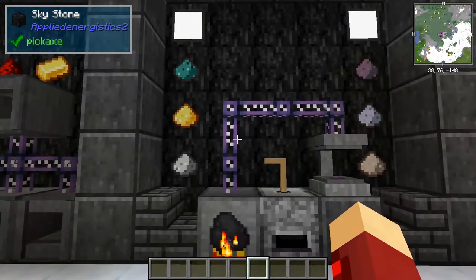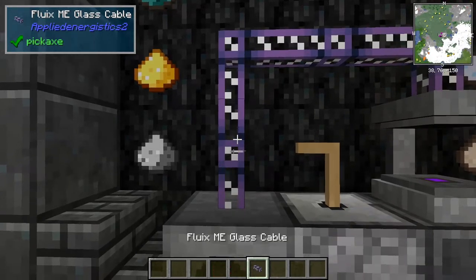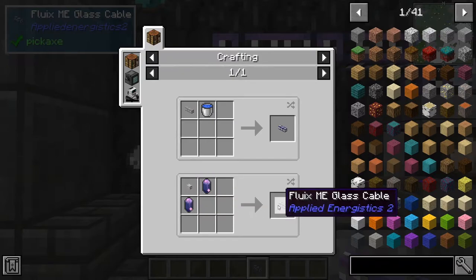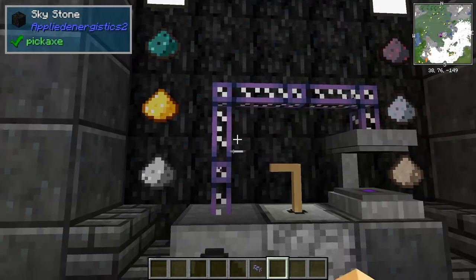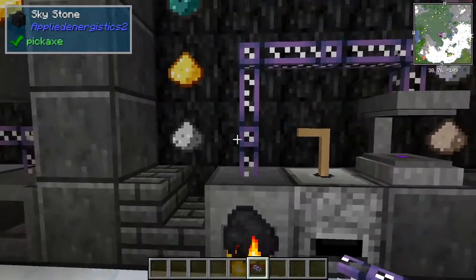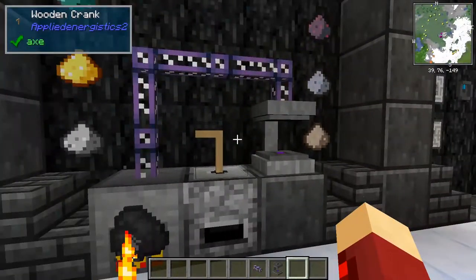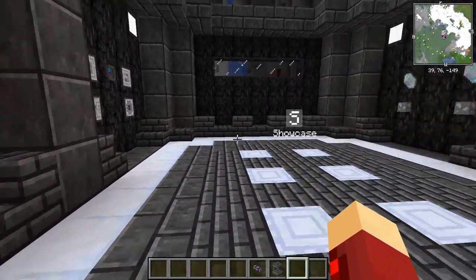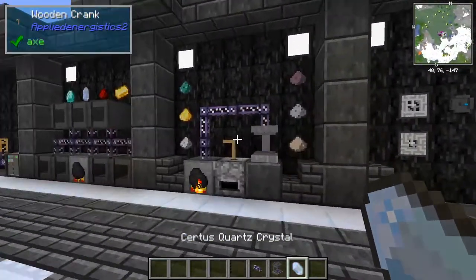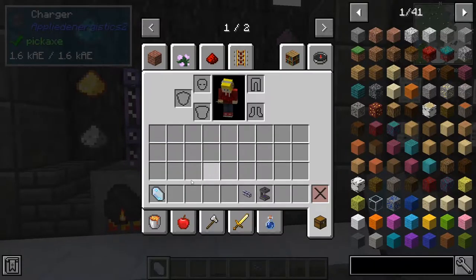The way you transport this power around is mainly using fluix ME glass cables, which are crafted with just two fluix crystals and a quartz fiber, making you four fluix ME glass cables. You can use these to transport your power around. I've got a cable from the vibration chamber all the way up to the charger, which will charge things that have power storage inside them, like batteries. You can also charge certus quartz to make charged certus quartz — if I put some certus quartz in here, it'll change it quickly. The charger is crafted with just two fluix crystals and five iron ingots.